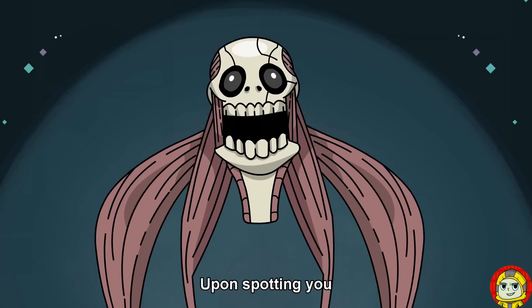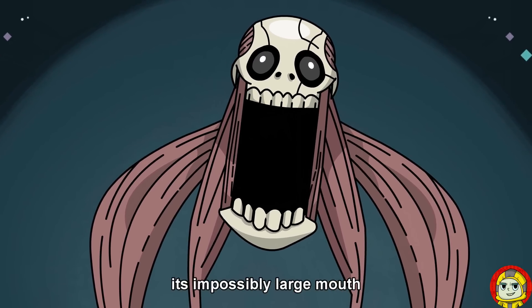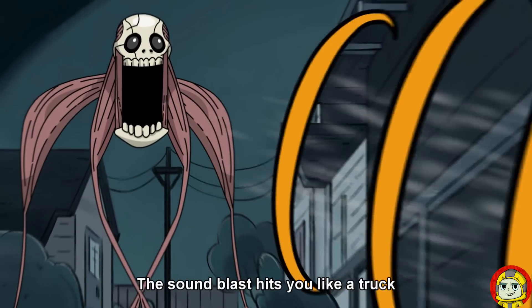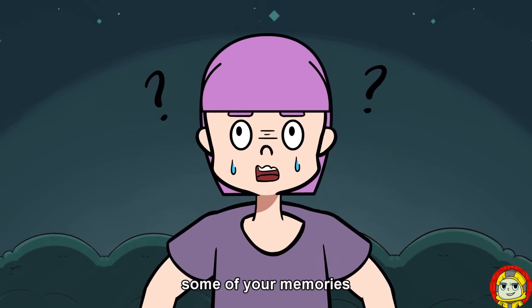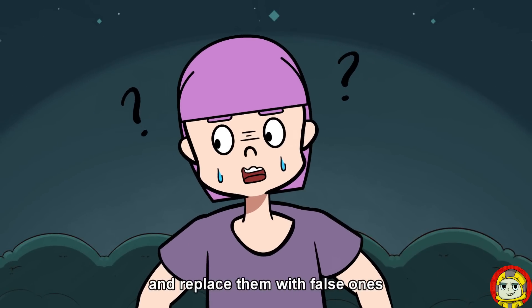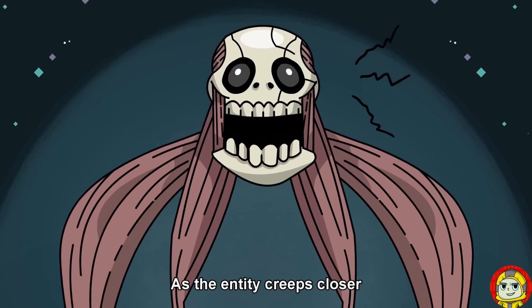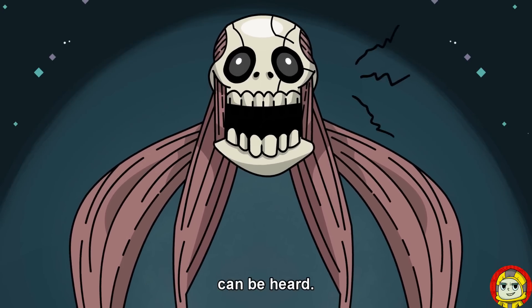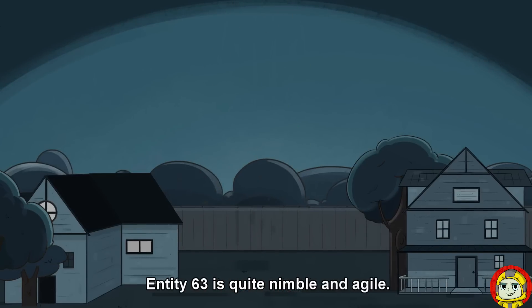Upon spotting you, even from miles away, the Entity will stretch and tear open its impossibly large mouth and emit a deafening screech at you. The sound blast hits you like a truck and will literally blow away some of your memories and replace them with false ones, leaving you momentarily stunned and confused. As the Entity creeps closer, low-pitched screaming or sobbing can be heard. Despite its tremendous size, Entity 63 is quite nimble and agile.